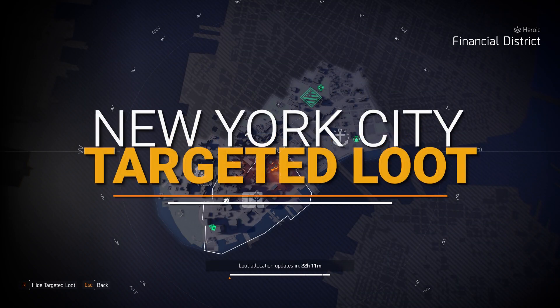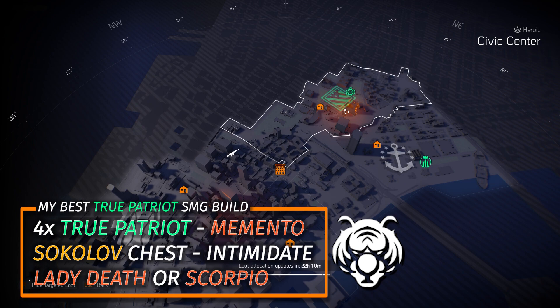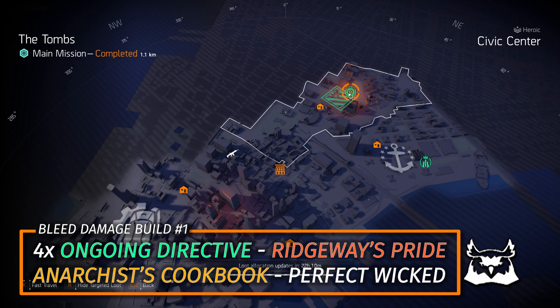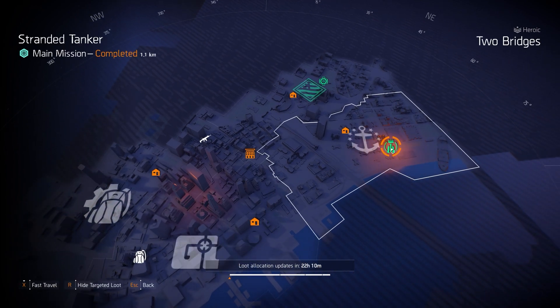New York City targeted loot highlights. True Patriot at Civic Center: my favorite build is four pieces of True Patriot, a Sokolov chest with Intimidate, and the Memento backpack running the Lady Death or Scorpio — handles solo and group content up to four-player heroic/legendary. Ongoing Directive at The Tombs: two great bleed builds — Ridgeway's Pride with four pieces of Ongoing Directive and the Anarchist Cookbook with Perfect Wicked backpack using the Scorpio, or four pieces of Ongoing Directive with a Badger's Tough backpack with Creeping Death and the Vile Mask. Foundry Bulwark at Stranded Tanker — chest and backpack are Iron Horse raid exclusive, but you can farm the rest; mix with Bellstone Armory and Emperor's Guard Knee Pads for extra armor regen.